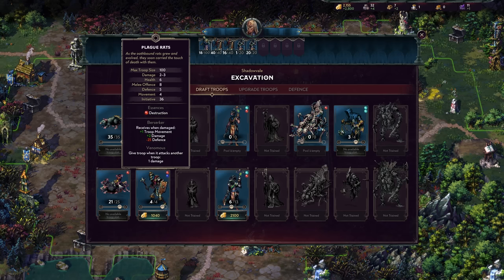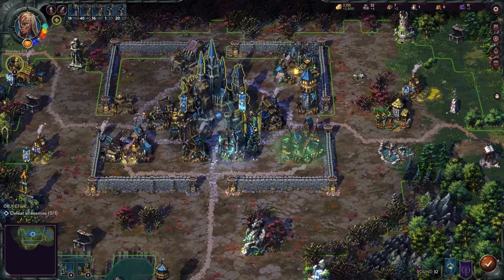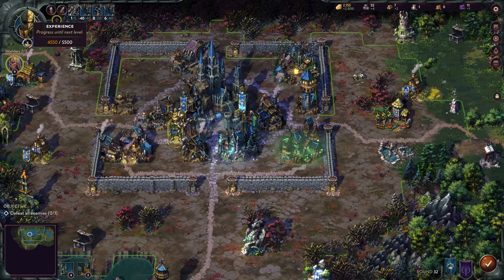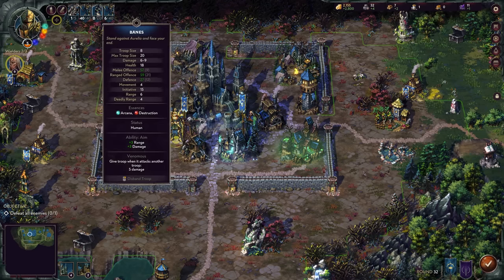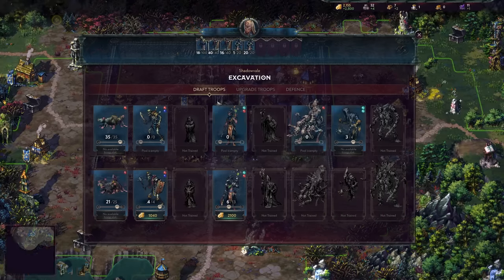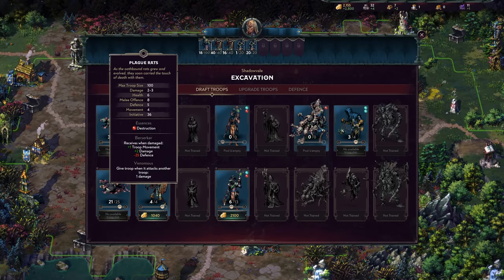Venomous might sound crappy at first — just one damage — but it scales off the level of your wielder. For example, a level nine wielder gives Venomous units five damage from it; a level five wielder gives five damage from Venomous at that tier. The higher your wielder's level, the more damage Venomous does. Plague Rats are strong in the very earliest portions of the game, but personally I sub them out for the Oathbound and Legionnaires, because the Legionnaires are really good.